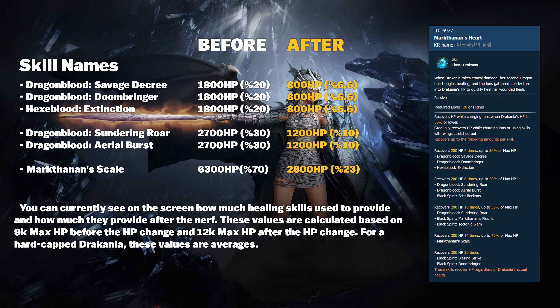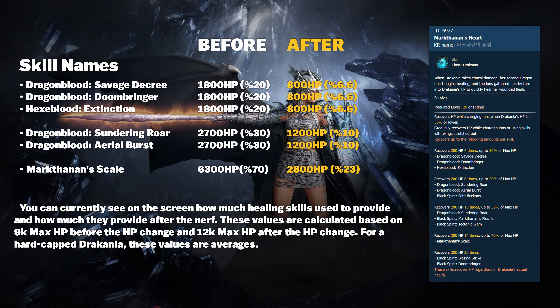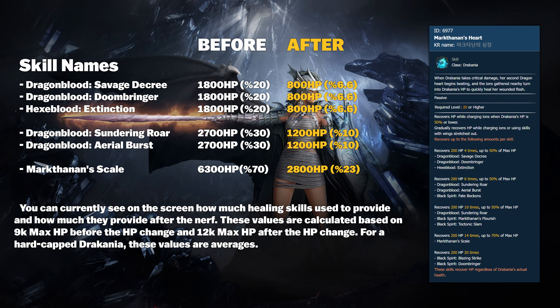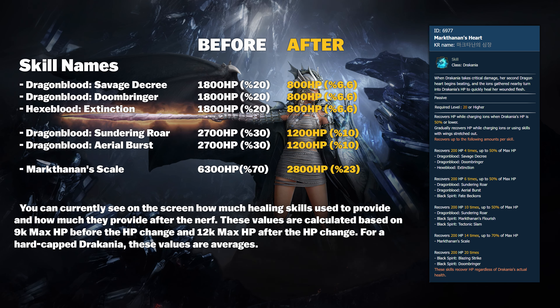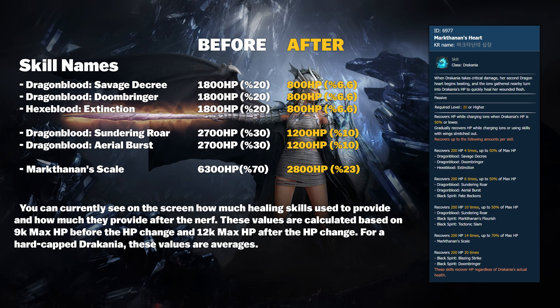As I mentioned, this indeed occurred. The heal received a nerf, as you can see on the screen. Each healing charge rate, which operates as a percentage, was converted into a fixed number. While this might not seem like a significant nerf at first glance, it was actually quite serious. It was precisely the type of nerf I had anticipated. You can currently see on the screen how much the healing skills used to provide and how much they provide after the nerf.